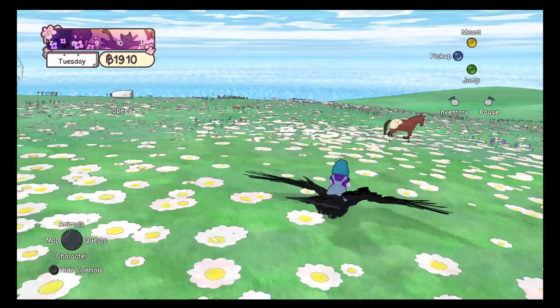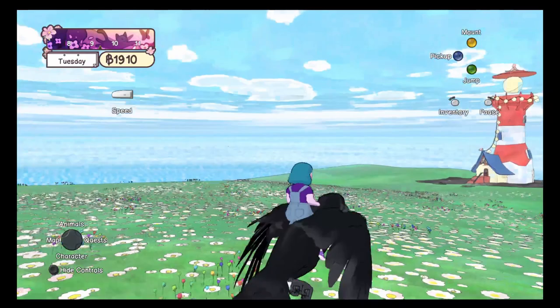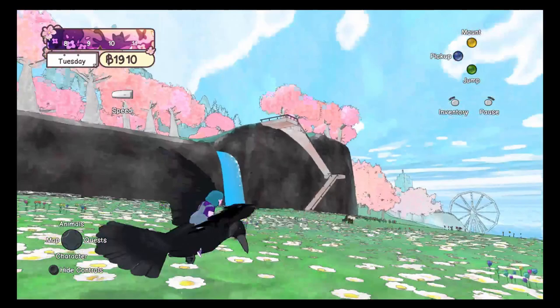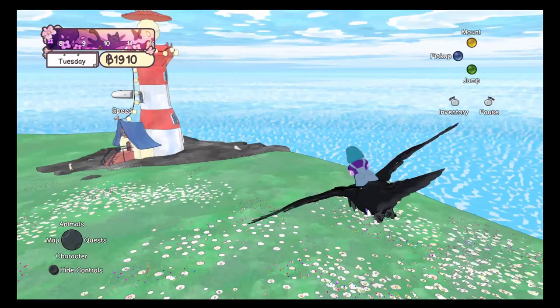And then it just kind of does this and you don't get a dismount button. You try to hit the button for dismount and nothing happens. So it doesn't work quite like the broomstick. There's a potion where you can summon a broomstick, and no matter where you are on the broomstick you can hit the dismount button and you'll just drop off. But it doesn't work that way for the bird — you try to land, it doesn't land, and you can't get off of it.